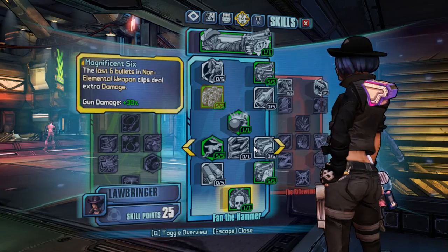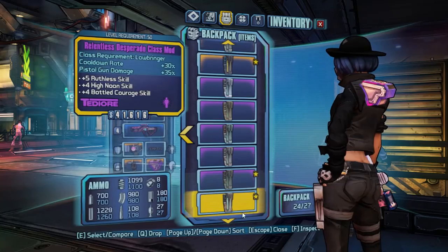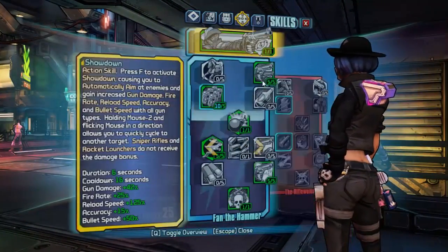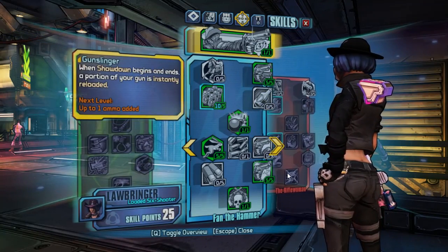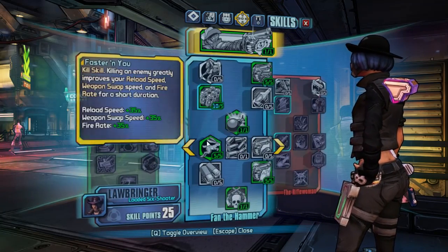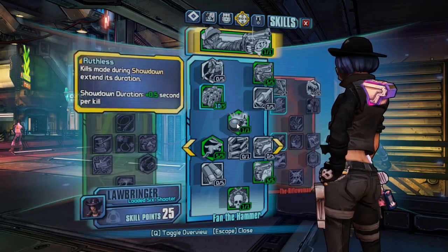Now if you have a special class mod I will show you how that changes things. You will use your skill points differently of course. You will see that the class mod is going to boost some other skills, as you can see on screen. For the level 25 build this skill layout is going to stay the same as the base build.